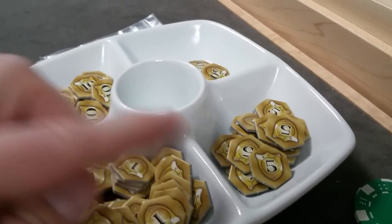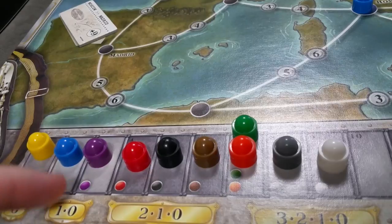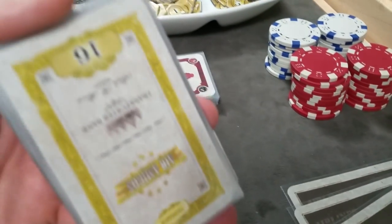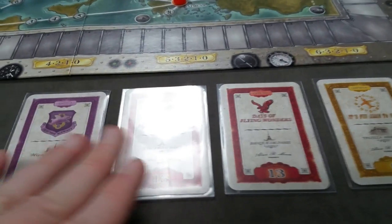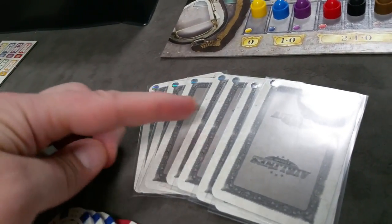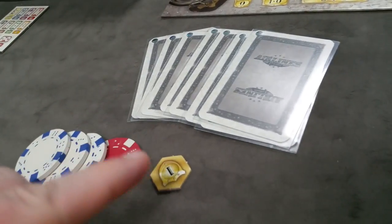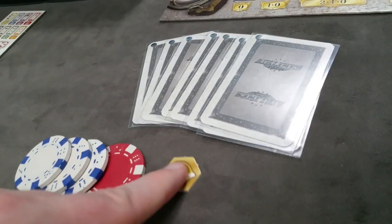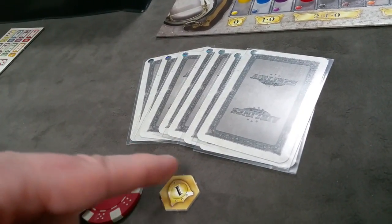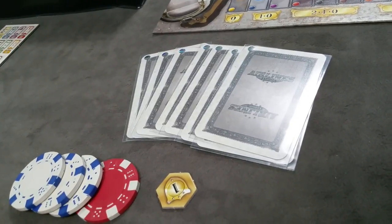Also set out your victory point chips — they come in ones, fives, tens, and fifties, kept secret in the game. Next, create your starting deck: shuffle all share cards together except the Air Abacus card and the three scoring round cards. Draw five starting stock certificates for the display. Then deal every player eight starting cards and eight million euros, and randomly choose a start player. The start player gets one victory point; going clockwise each subsequent player gets one more, so the second player gets two, third gets three, and so on.